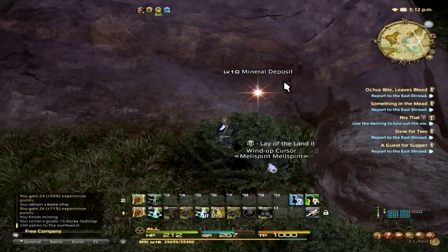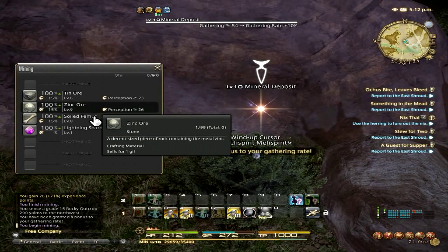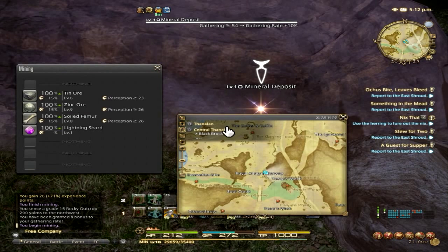If you are looking for tin ore, zinc ore, or a solid femur, you will find the location in Thanalan, Central Thanalan, Black Brush — basically right across from the other ones, in Central Thanalan at level five.